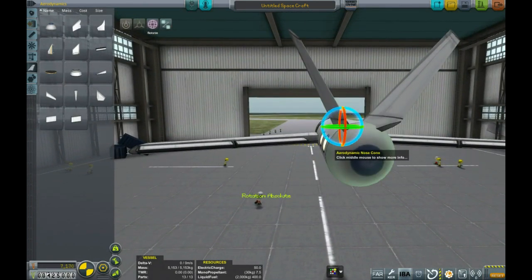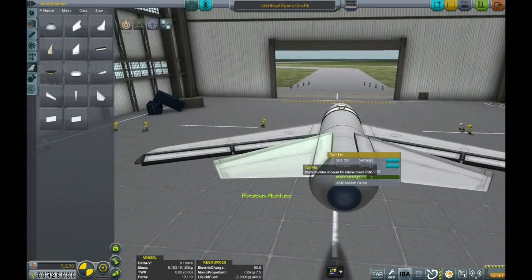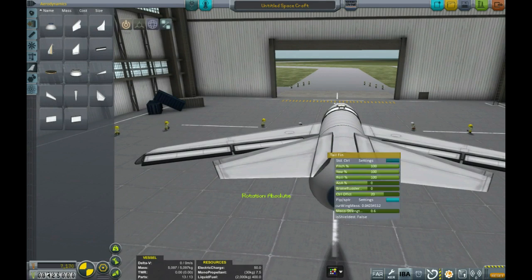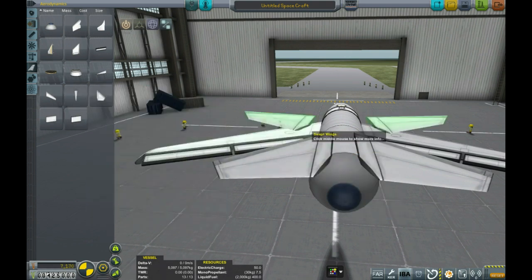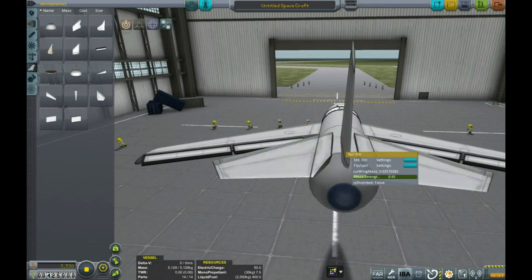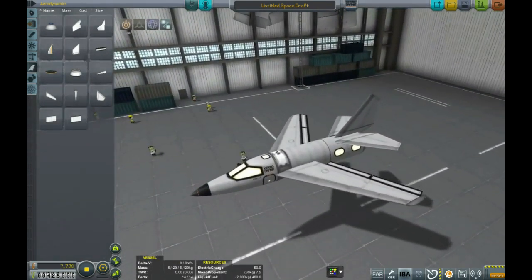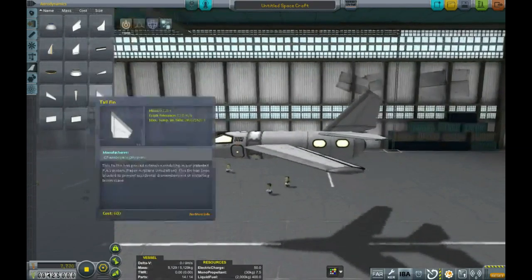I'll use some basic tail fins here. I could use the AV-R8s as well, but I like having a bit more area to them. Again I'm going to cut the strength down and shift these to pitch only. I'm leaving the deflection stock for now because you really need to fly to test whether those need to be fiddled with. We'll get a tail fin in as well — just one. With the tail fin you can wind the strength down even lower than on the main wings, because it's just not under load. The only time you're really straining your tail fin is during extreme side-slip manoeuvres, and that's not something you should be doing unless you're in a crazy aerobatics plane. So there's our basic airframe built.